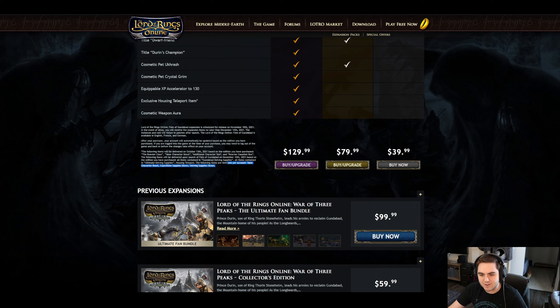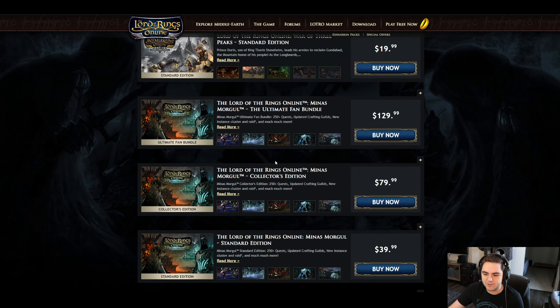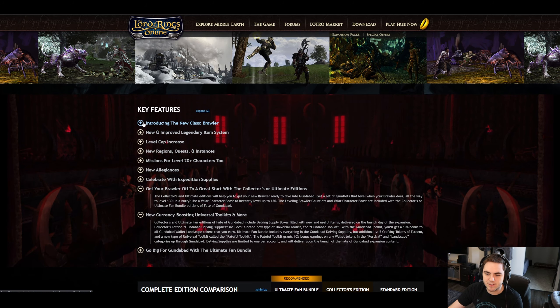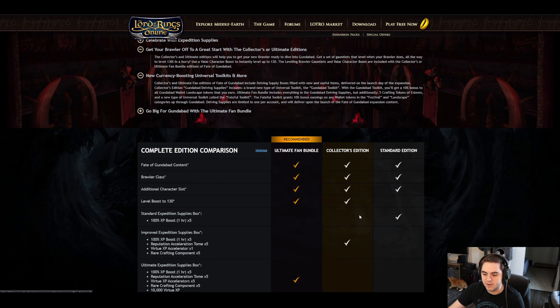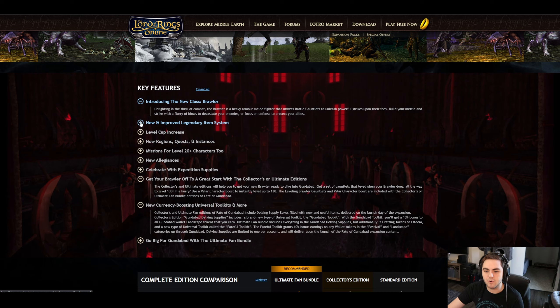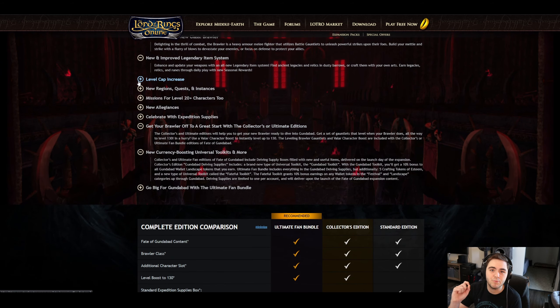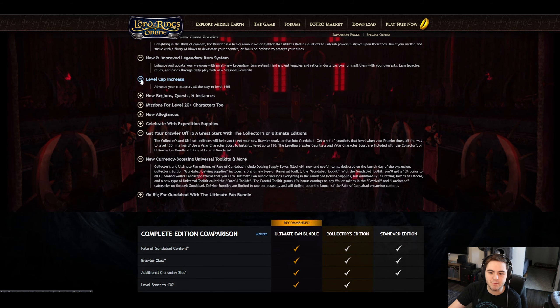That brings us back to the tiny text with the release date, then to the key features section. The Brawler class comes with Gundabad, and you'll need to purchase one of the bundles to get it. We also have the Legendary Item Revamp — interestingly, the page says 'earn legacies, relics, and runes,' which are part of the old LI system, not the new one. I assume it just means traceries with the new seasonal reward track coming at the release of Gundabad, not with the LI revamp itself.